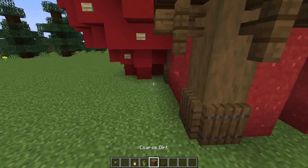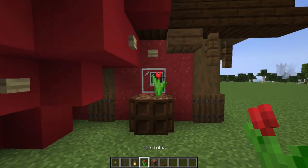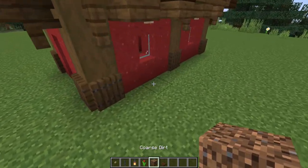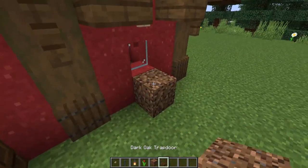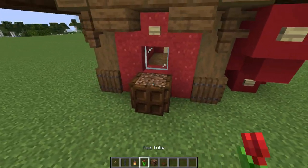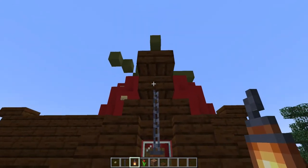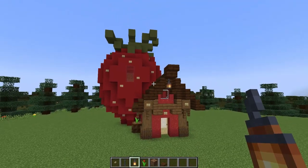Next I want to come in with some coarse dirt and some dark oak trapdoors to create some plant boxes underneath each window. I'm using red tulips here — you can choose whatever flower you'd like, but I like to accentuate the red of the strawberry with some red flowers. I also love how the dark oak trapdoors kind of look like chocolate blocks, and who doesn't love chocolate and strawberries? I'll also add a lantern hanging underneath each gable. For this smaller gable you'll need to hang your lantern on a chain as there is a stair here. And this is starting to look really good.